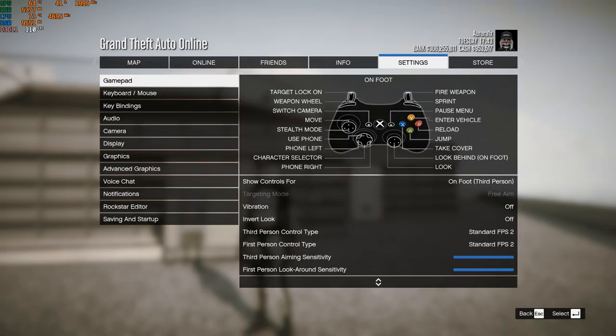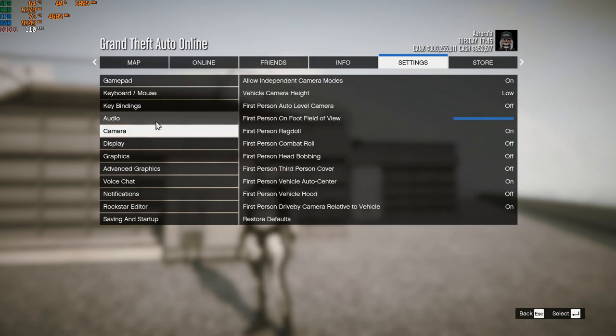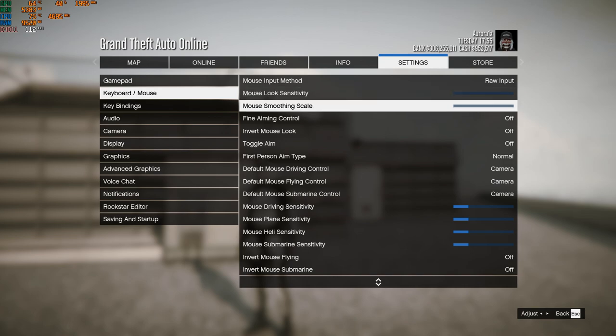On PC my settings are basically the same as on console for all the controller stuff and the camera stuff. The only thing that really changes is the keyboard and mouse settings, obviously. For mouse input method, I have raw input — I have a feeling it's the most accurate, so that's why I use it. My mouse look sensitivity and smoothing scale are both on zero in-game.